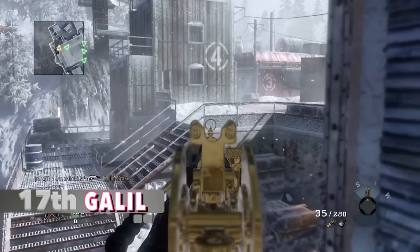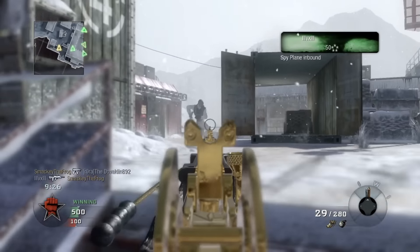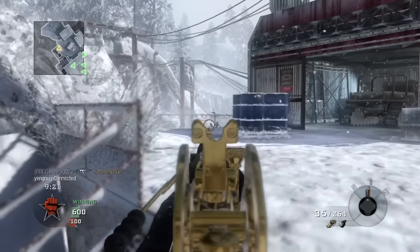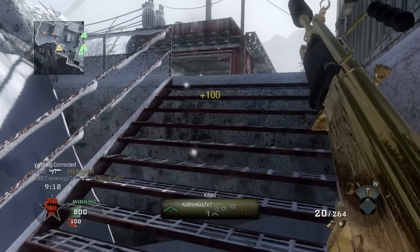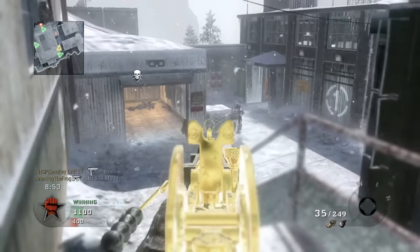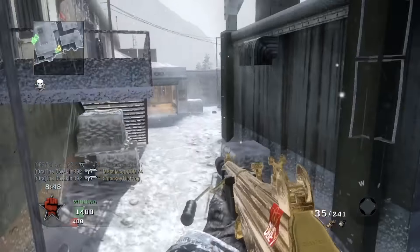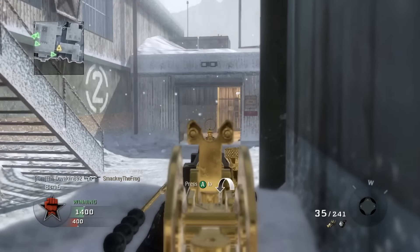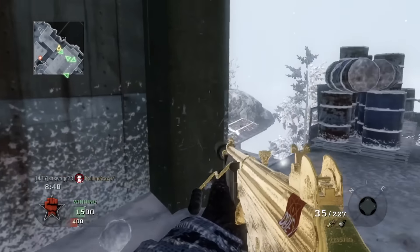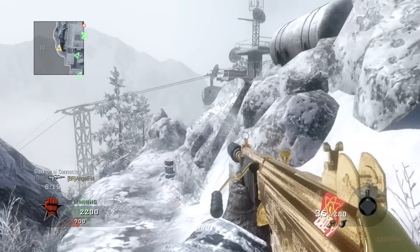Number 17: the Galil from Black Ops 1. This game was dominated by ARs, and the Galil is one of the most iconic. A silenced Galil just fits perfectly together. The 35-round mag was a nice advantage over other ARs paired with its fast reload. It was a 3-shot kill at 750 rounds per minute with no recoil — anyone could use it and have a good game. It felt exactly how an assault rifle should, and I hope one day they bring back a Galil that does this one justice.